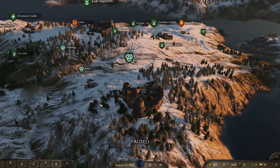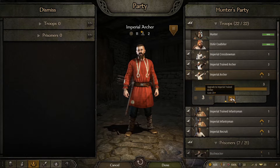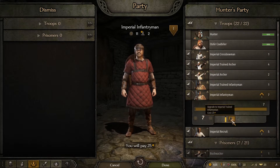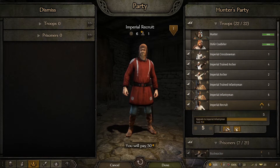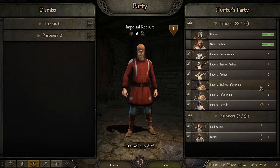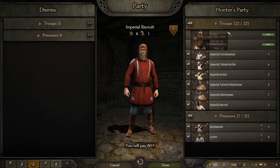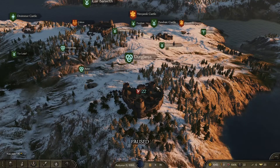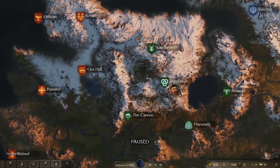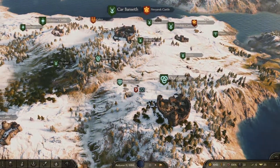Let's see if we can find some lords and do a few more battles. My party has upgraded a little bit, so I can upgrade some of these troops. I've got an imperial archer - let's make him an imperial trained archer. And an imperial infantryman who can become a trained infantryman. Looking at compositions, I've got seven missile troops and eight melee, so let's get another archer and another infantry to keep it balanced at about 50-50 of my 22 - it's going to cost 80 gold. I'm in Dunglanis and I do want to keep going this direction, so let's go to Ox Hall and see what's happening there.